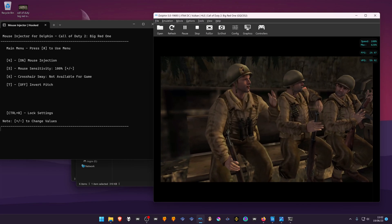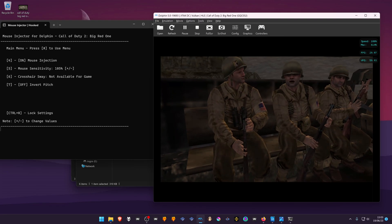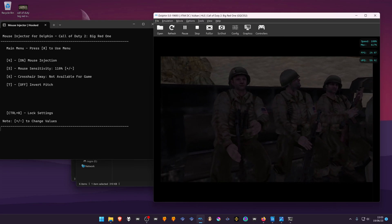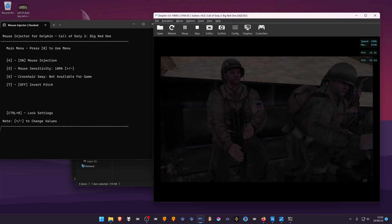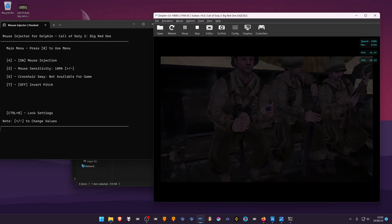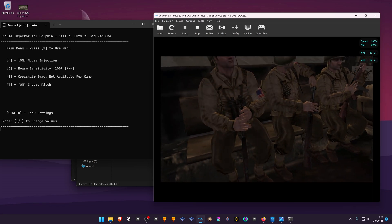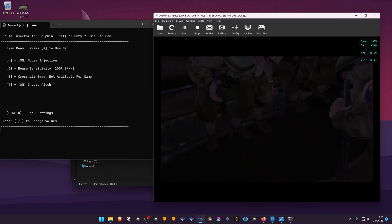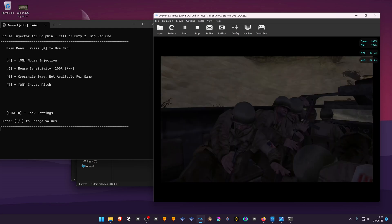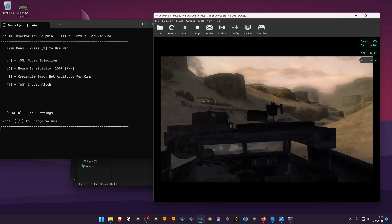If you press button 5, you can adjust the mouse sensitivity using the minus and plus keys. You can also change the crosshair sway, though that's not available for this game. If you press number 7 on your keyboard, you can invert the pitch. That's it for this video — thank you for watching and happy gaming.